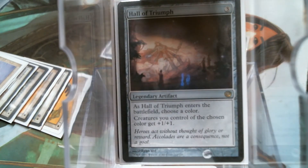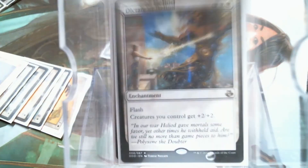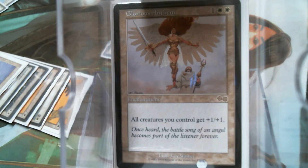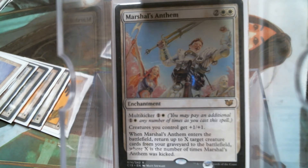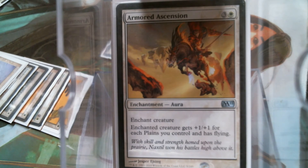Hall of Triumph flows nicely into Honor of the Pure or the Dictate of Heliod. I specifically had to choose that art for Glorious Anthem — as far as I'm concerned, that's the only art. I remember when this card came out we called it 'the better Crusade.' And the Marshal's Anthem, to get back some long-forgotten creatures. That also works really well with the Sun Titan, Emeria, Burnished Hart, and Armored Ascension thing.